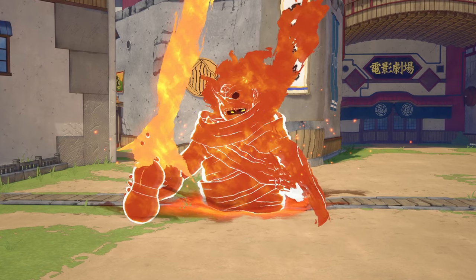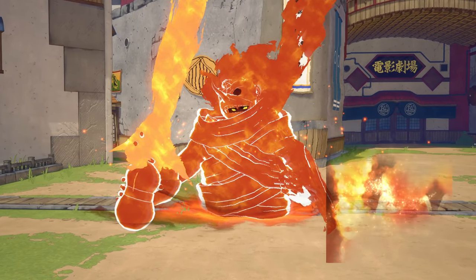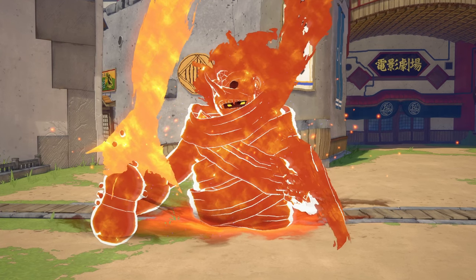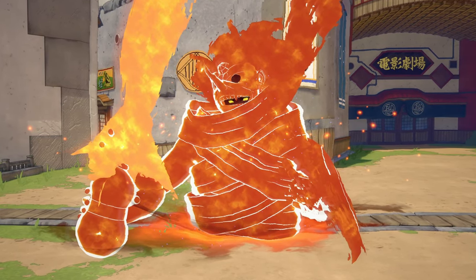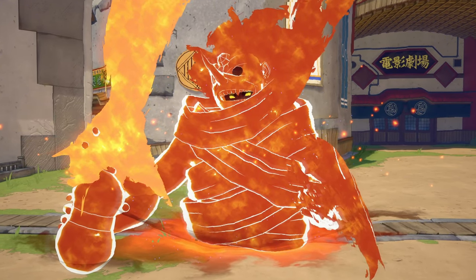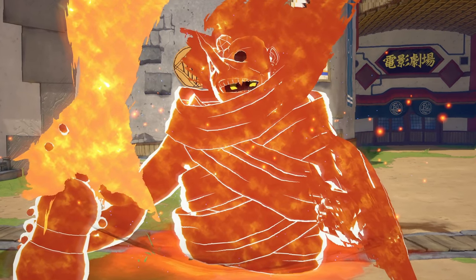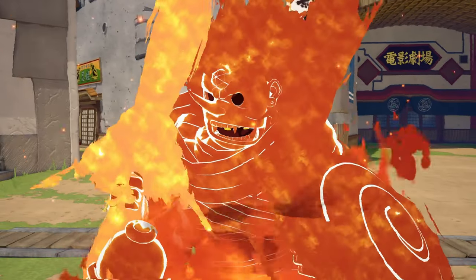Last but not least, we got our ultimate: the Totsuka Blade. This is Itachi's half-perfect Susano — I don't have perfect Susano, let's be real. But this is going to be sending these boys to the shadow realm, and they're going to be sitting in there for an extensive amount of time. Let's get into the combat — I love y'all, it's been the Right Kage.